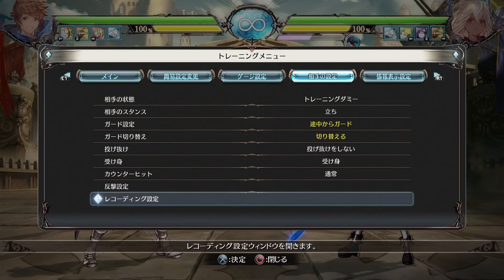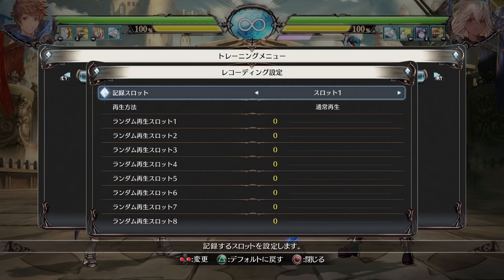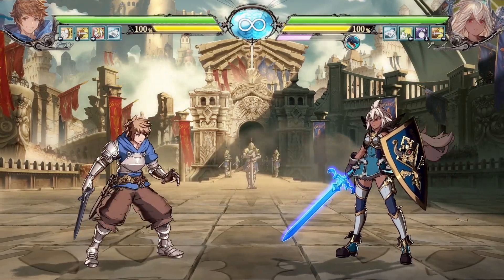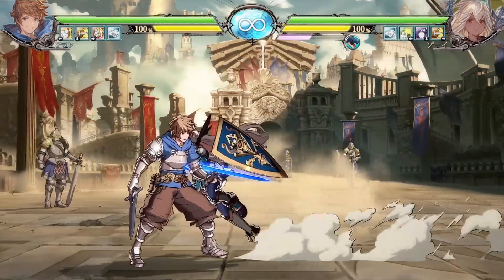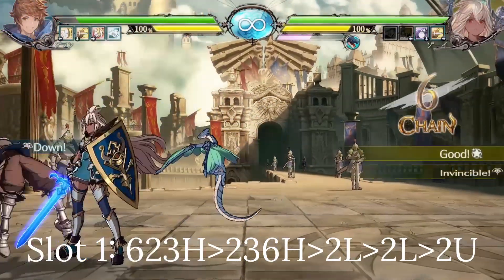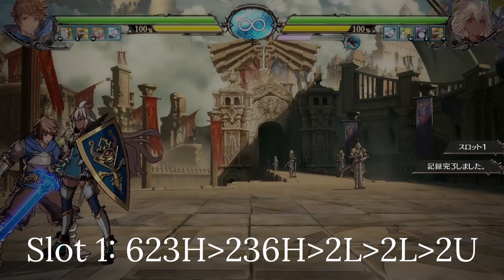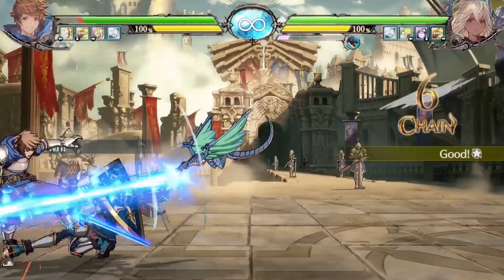In training mode, go to your recordings and make sure it's set to slot 1. To record, first hit L3 once to gain control of the dummy. Once you've positioned yourself, hit L3 once more to start the recording. We're going to start with a simple block string. Press L3 a third time to stop recording.